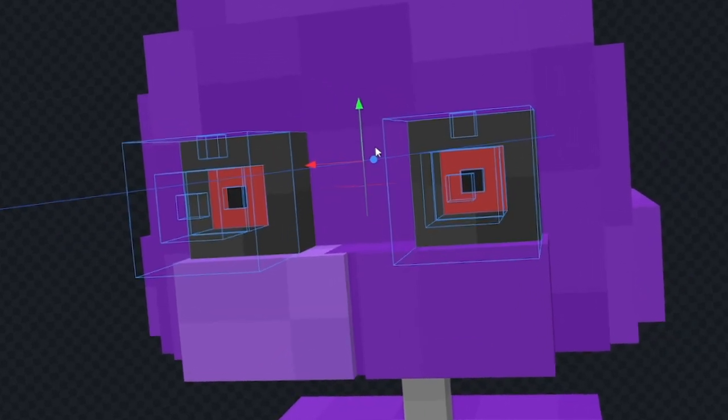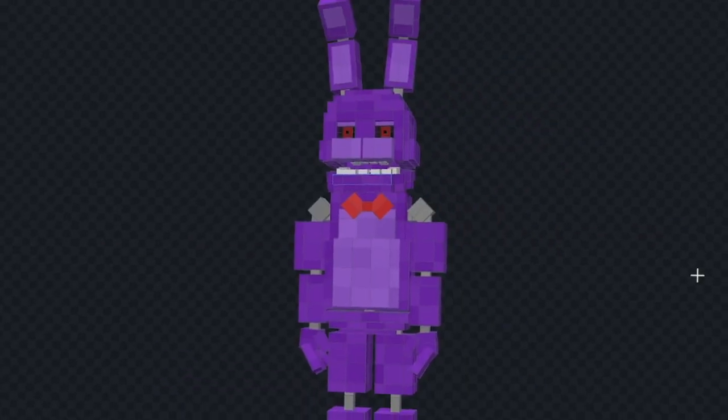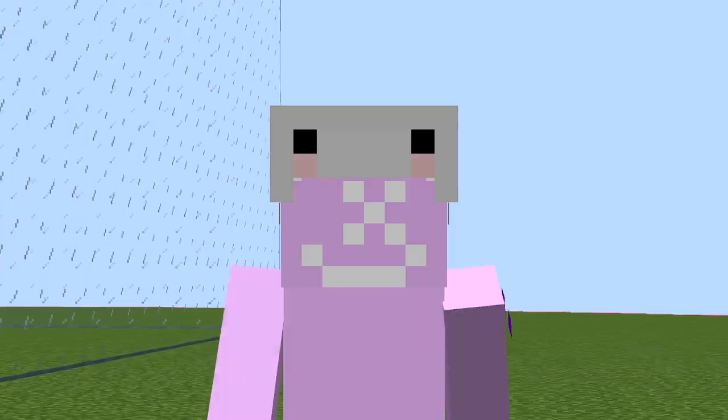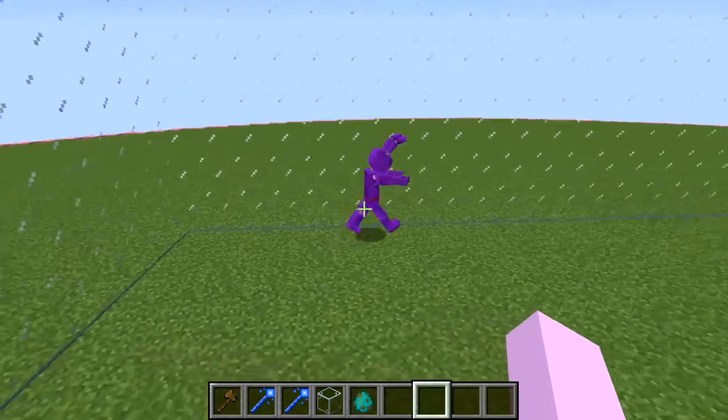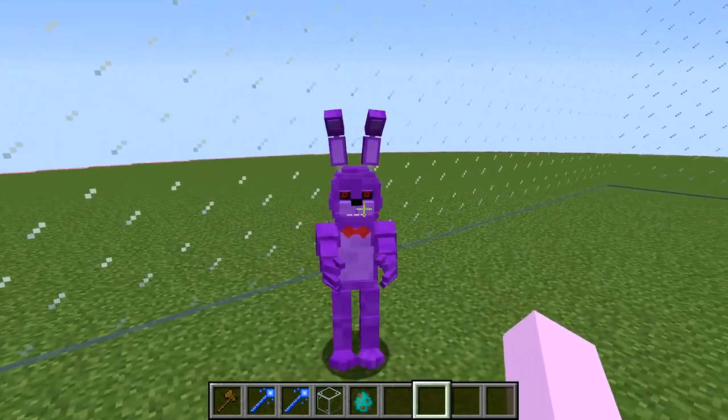We'll keep this as our base shape, and we can't forget about those red eyes. And my goodness, these look creepy. Now we'll start adding on the ear, and that looks pretty good. We'll add the same ear to the other side, and wow, our Bonnie looks terrifying. Let's go ahead and spawn in Bonnie. Oh my god, that looks perfect. Look at the way its head moves, that's so creepy.